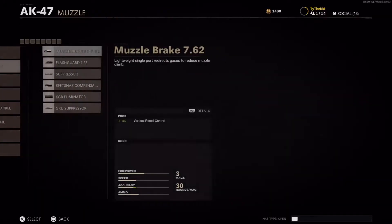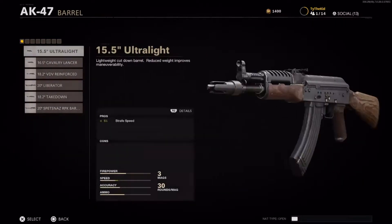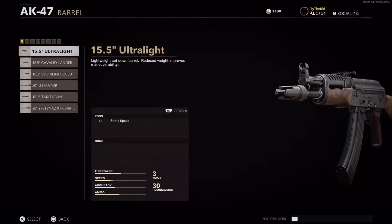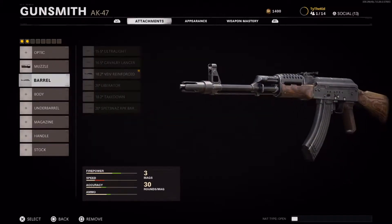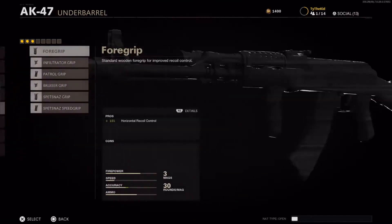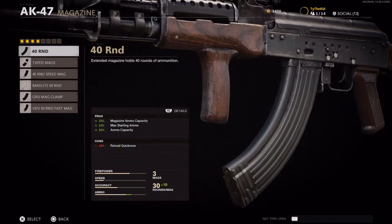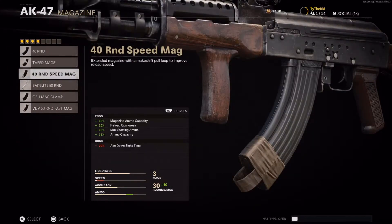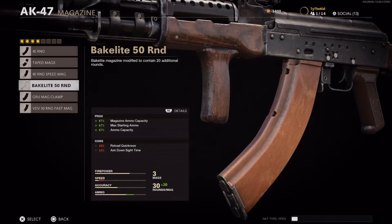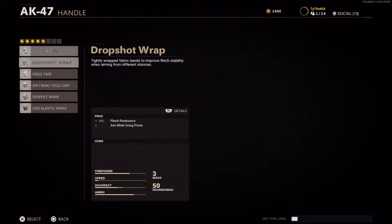Absolutely busted — for the muzzle you're gonna want a KBG Eliminator. For the barrel you're gonna want the 18.2 VDB. For the body you're gonna want the KBG. For the under barrel you're gonna want the foregrip. For the magazine you're going to want the Bakelite Elite. For the handle you're gonna want the field tape.